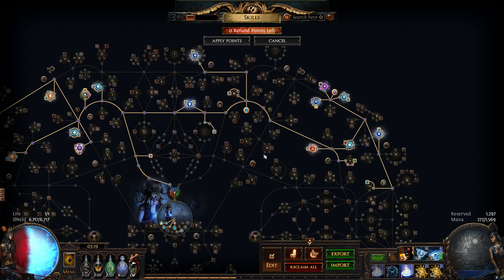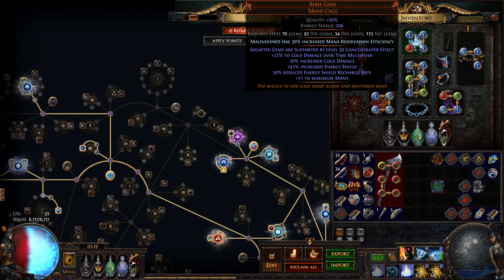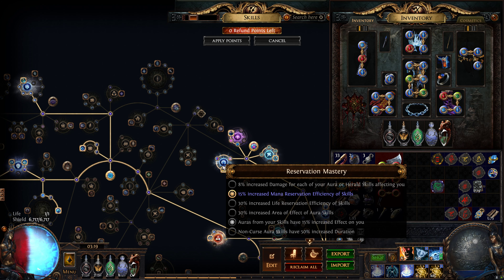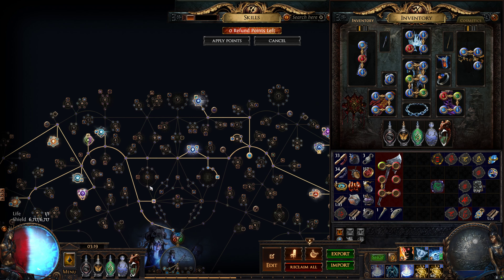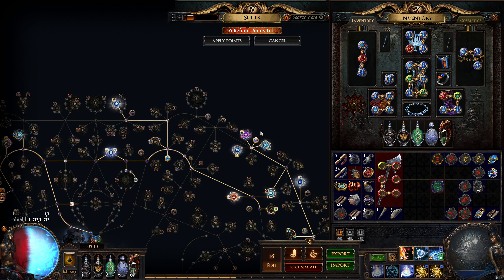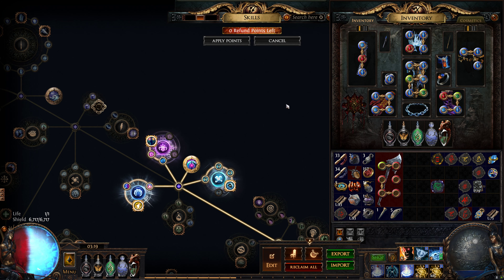One mistake I made in the previous build: I assumed Tempest Shield was going to be an Aura — it's not. It's a skill that reserves mana, so the increased Aura effect does not affect my Tempest Shield. My Tempest Shield still gives me just 25% chance to block spell damage. I'm still using it because it's 25% block and it also gives immunity to shock, which is very nice.